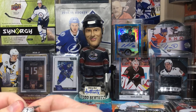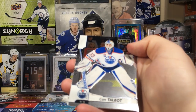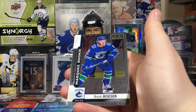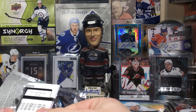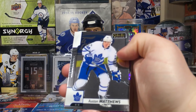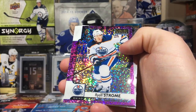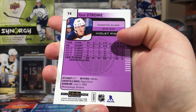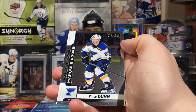Rookie autos are — I think — seven out of the eight parallels you can also get. For whatever reason there's no autos for Royal Blue Cubes, which is weird. We got Cam Talbot, Brayden Schenn, Kyle Okposo, and Brock Boeser marquee rookie at the end. Then — ooh — Violet Pixels! They're 1 in 10. Austin Matthews, this is cool, really nice. These are really nice. Violet Pixels — Ryan Strome — not numbered but very nice looking cards. And Andrei Vasilevsky and Vince Dunn marquee rookie.